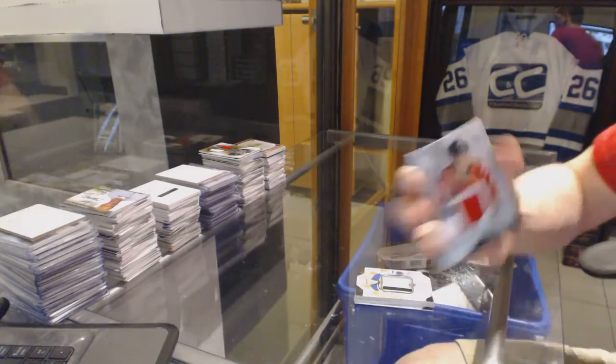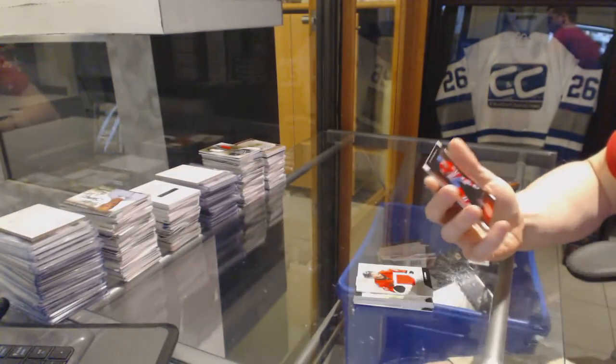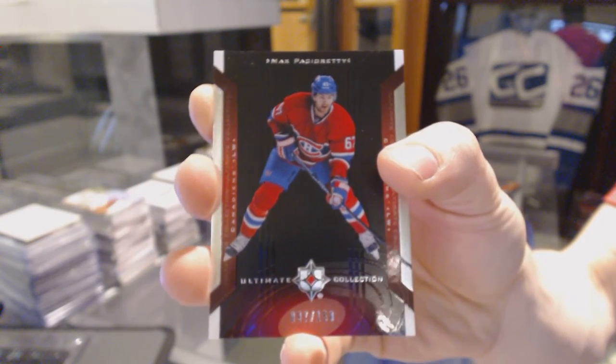We've got a base jersey, number 299, Sean Monaghan. And a retro, number 2150, Max Pacioretty. Now let's grab your bonus, Pacioretty.